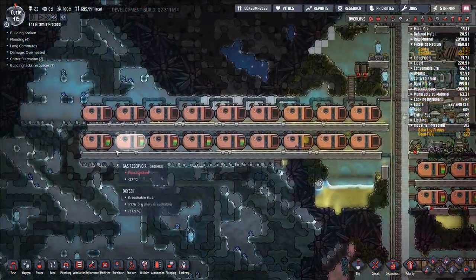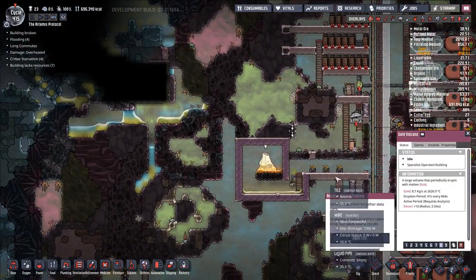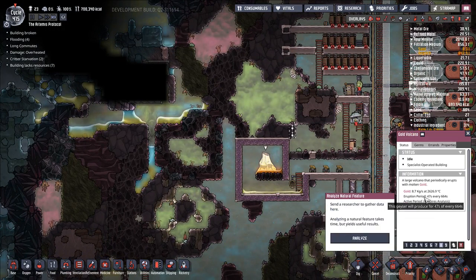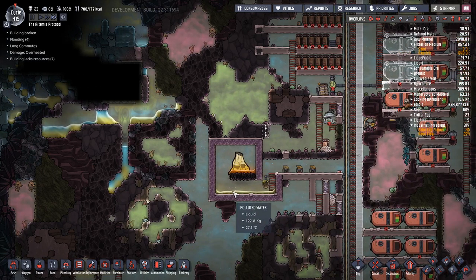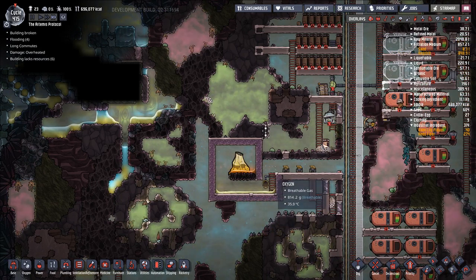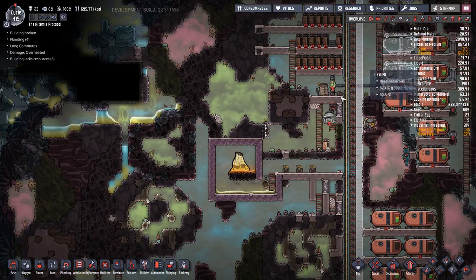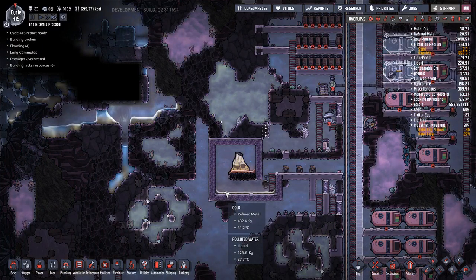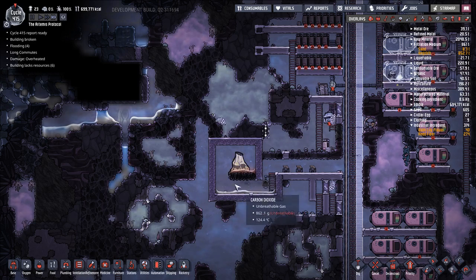We're going to be working on unearthing that geyser. Here we have our gold volcano going. Eruption period: 47 seconds every 664 seconds — that's not very often, but that's fine. If we look at the temperatures, this is all basically contained in here, which is how we like it. Doesn't take that much coolant to make this stuff work. Any gold that ends up here we can collect, but we want a little bit more coolant in here before we start doing that.